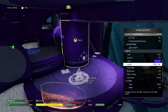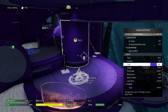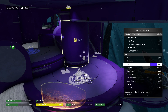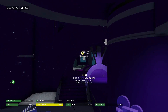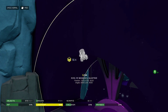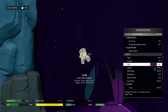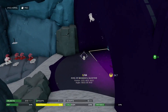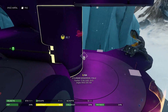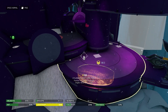Another thing we've done on this map is use colors to create subtle differences from one side to the other. This is the blue side of the map and we've used blue-violet lights. On the red side, we've used the exact same lights and properties but with a deep violet color, which is a bit redder. This creates a subtle differentiation between red side and blue side, which helps players orient themselves on the map.